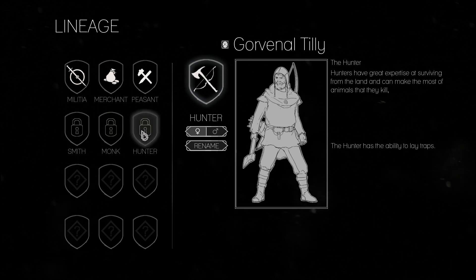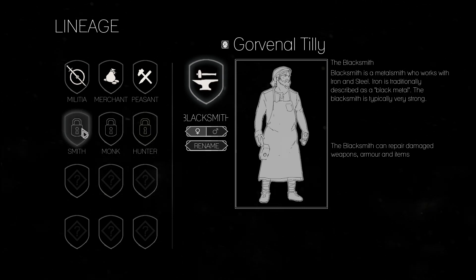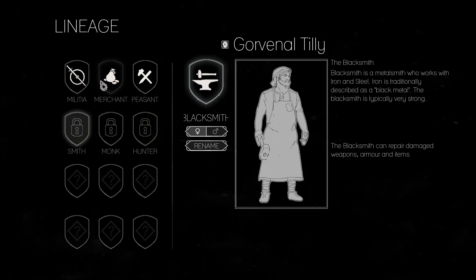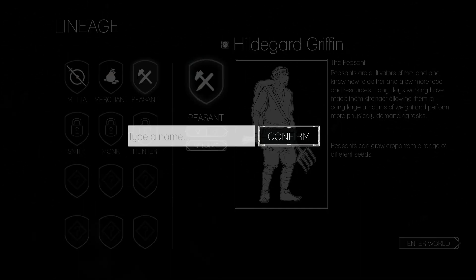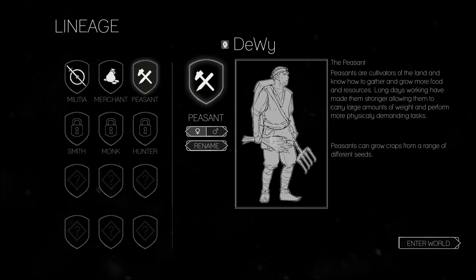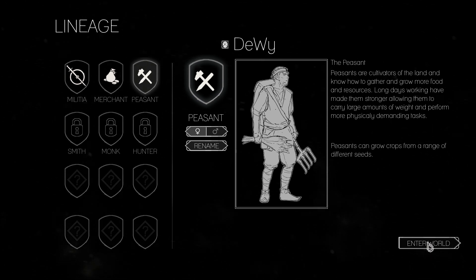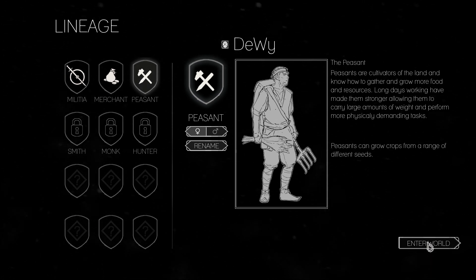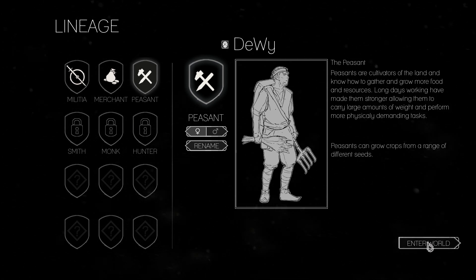I end up picking the Peasant. You'll also see there's a Smith, a Monk, and a Hunter, but all three of those are locked. I'm not quite sure why — I need to jump on the forums and figure out what's going on. I ended up picking the Peasant and we'll just go in from there. If you enjoy this series, go ahead and give it a like and subscribe, and I'll know to keep this going. I'll muscle through these bugs and show you guys a little bit more about this game.